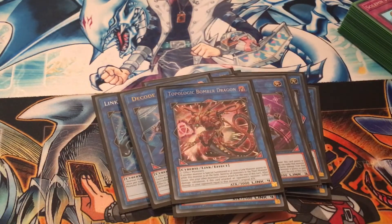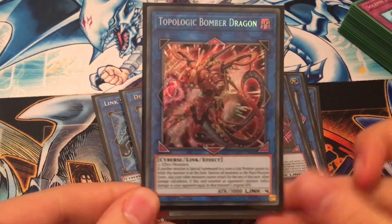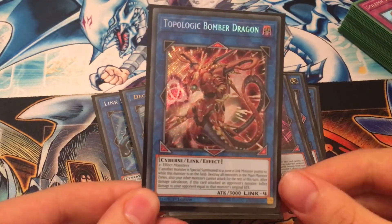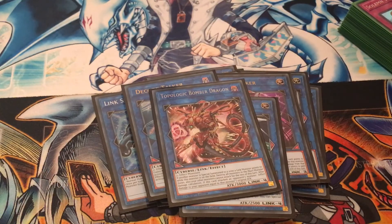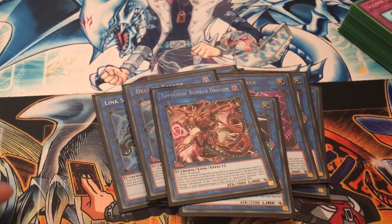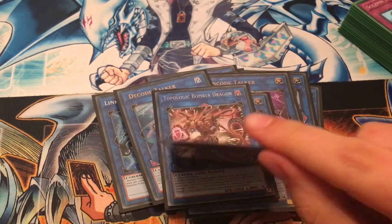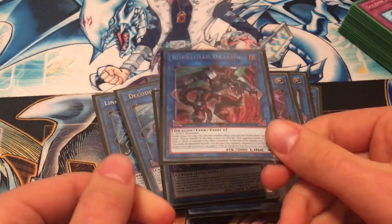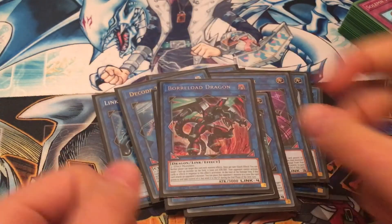One Topological Bomber Dragon — this card is really only being played because it's a big Cyverse monster, but I might take it out. It has 3000 attack, and if a card is summoned to a link point this card points to, it destroys all monsters in the main monster zone — like a Dark Hole — but monsters can't attack that turn. You could play Scapegoat and time it correctly just to blow out your opponent's field. One copy of Borrelo Dragon — another link 4 monster. During the battle phase, you can take control of the monster this card is attacking, gaining yourself another monster.